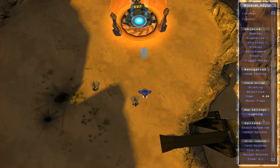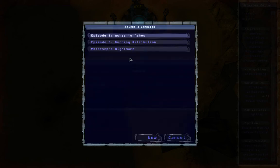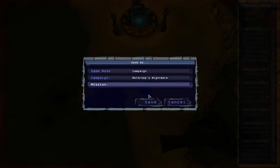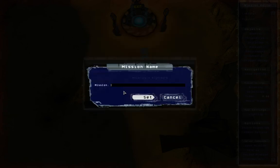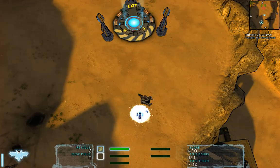It's time to save the mission. Go to the server commands, save as. I've already have game mode selected as campaign. Now we're going to choose campaign and it's going to be Motorcepts Nightmare, and set the mission name which will be test mission. Set. Save, save, save.